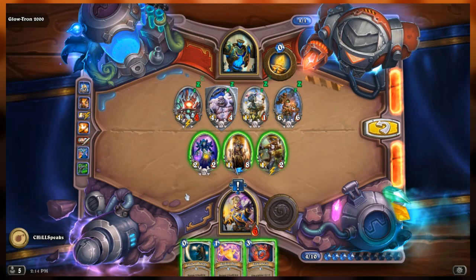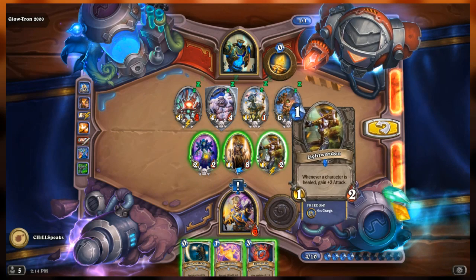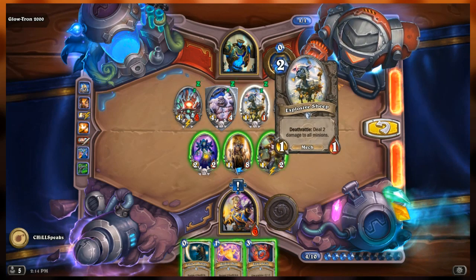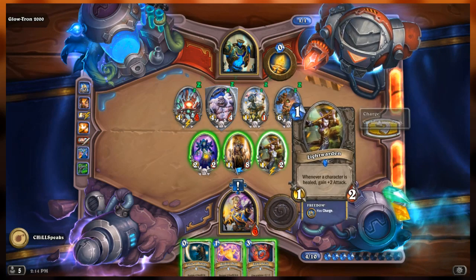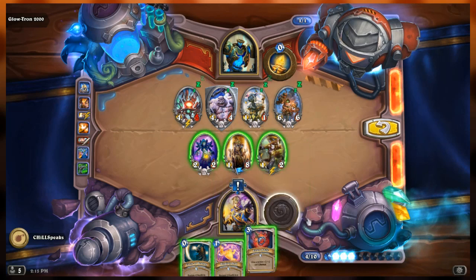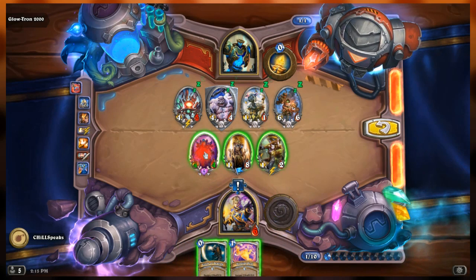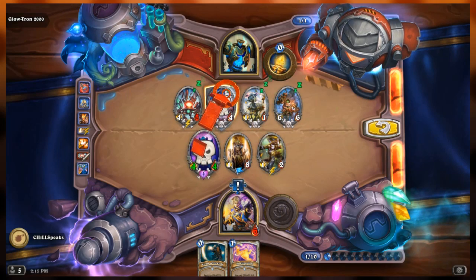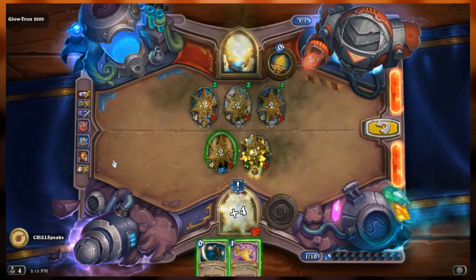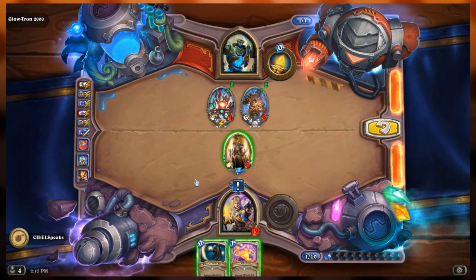Now if I attack with the light warden she's going to die - elixir and attack would kill the mistress too. That'll die, the explosive sheep death rattle deals two damage to everybody, so that's four total damage. This puzzle is messy - we're actually out of stuff to do.